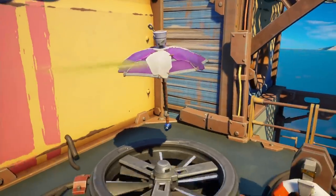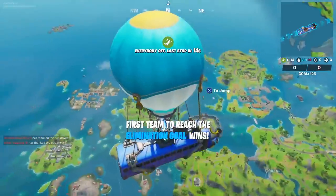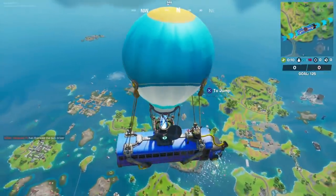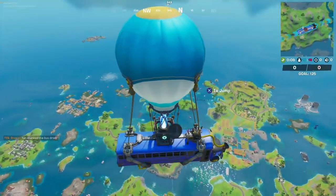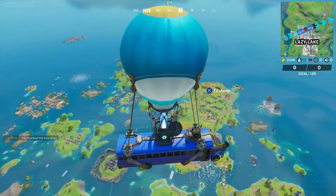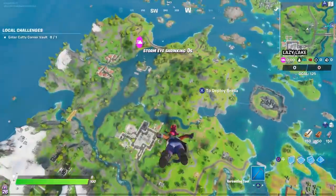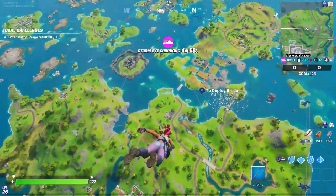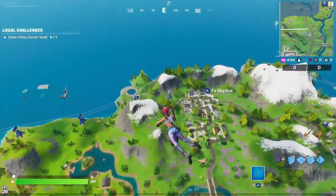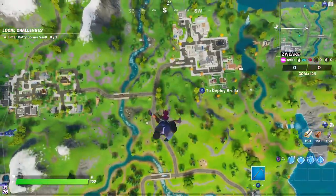We're gonna jump in-game right now and show you guys the normal one. Here we are in game — I jumped into Team Rumble really quick. This is how the map is looking, by the way, for those of you who haven't jumped in the game yet. Here it is — let's see how the umbrella looks right now. This is the basic version, let's see — it's kind of clean.